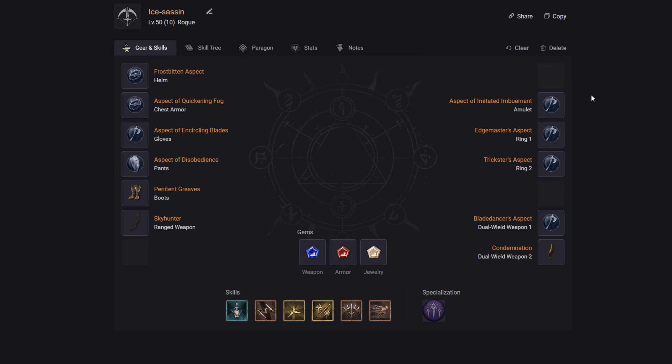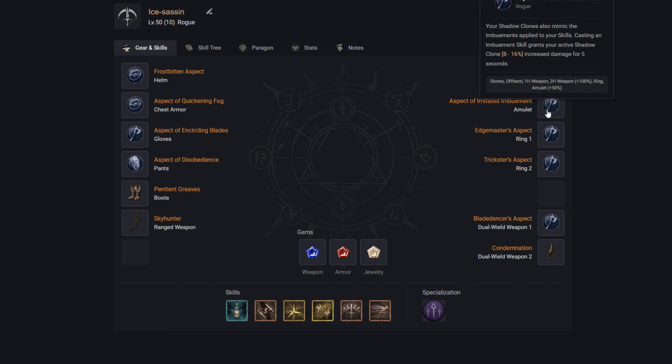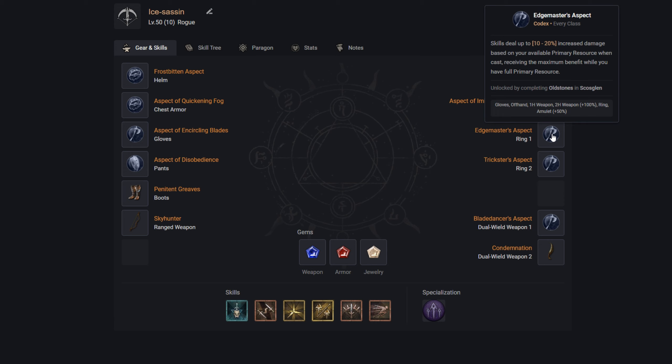On the right side of the gear, we have the Aspect of Imitated Imbuement: our Shadow Clone also mimics our imbuement skills applied to our own skills, and casting an imbuement skill grants our active Shadow Clone increased damage. Giving Cold Imbuement to our Shadow Clone stacks extra cold damage, making it more likely to freeze targets while also gaining bonus damage when it casts abilities — making Twisting Blades even more insane. Next is Edge Master's Aspect: our skills deal up to 10–20% increased damage based on available primary resource, with maximum benefit at full energy — and with Puncture's fast casting and easy energy recovery, we'll almost always be near full.